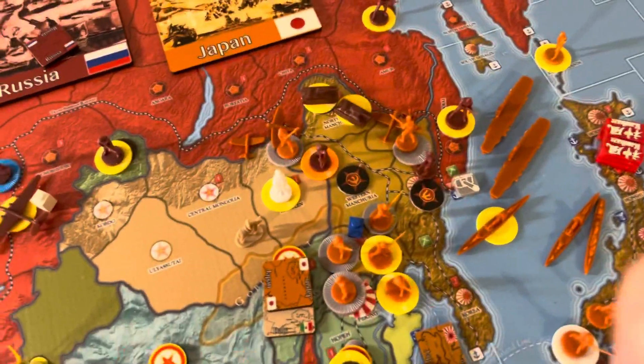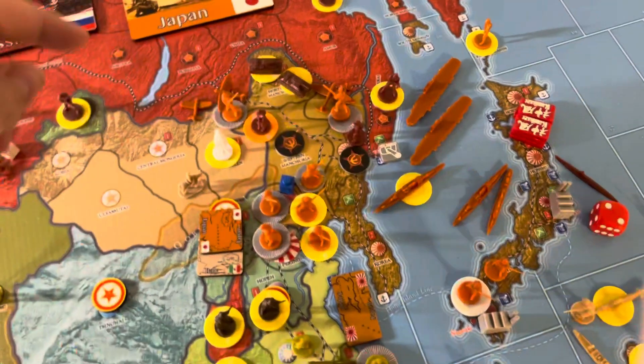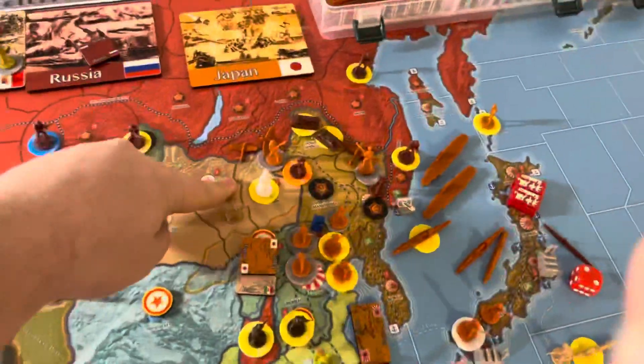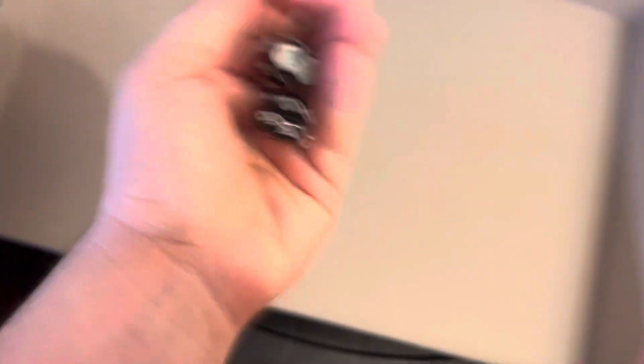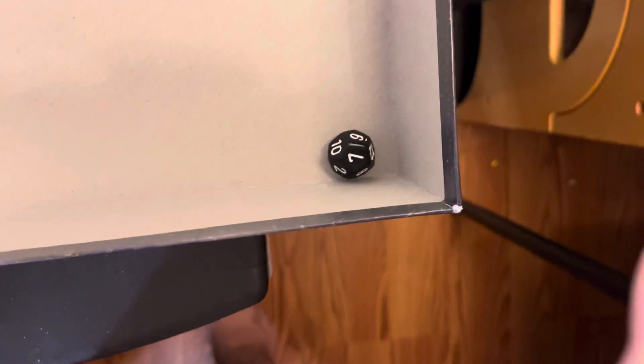Next up: I face a mountain border in Eastern Manchuria, and the border between Rehe and Western Manchuria is flat. I'll roll my aircraft first. Fighter at six in Western Manchuria — miss. Tac bomber at seven — eleven, that's a miss. Two infantry at two — five and twelve, those are misses. Defending motorized infantry — seven, that's a miss.